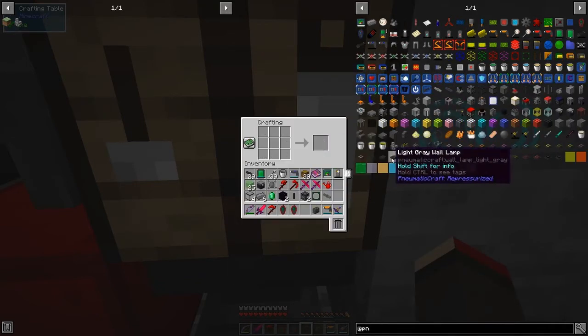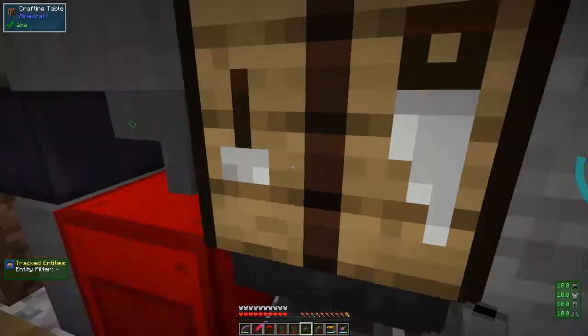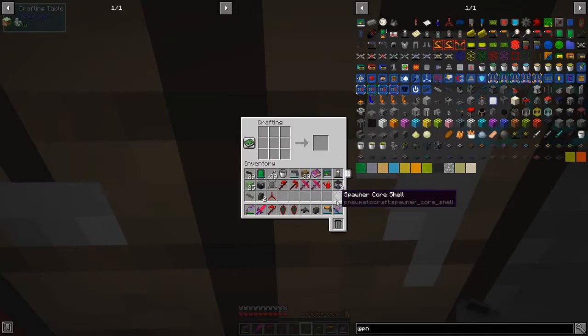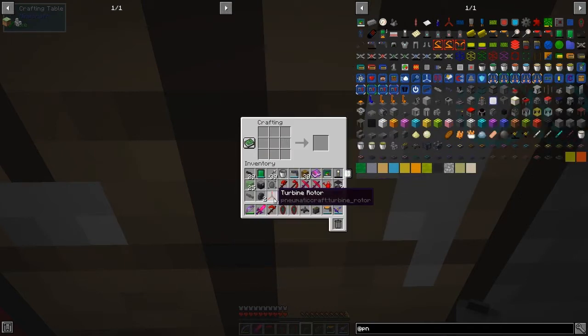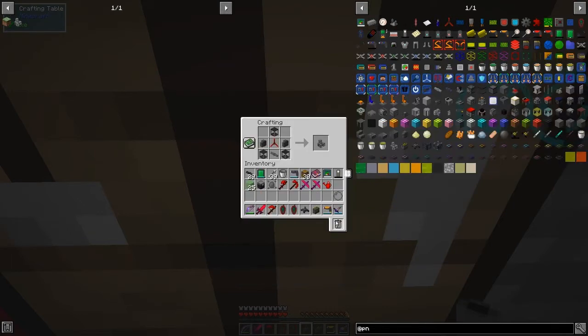The spawner core is the beating heart of a spawner - place it in a vacuum trap to spawn mobs. You can fill it with memory essence, or use a spawner extractor on a vanilla spawner to get an empty spawner and a filled spawner core. We're going to use blazes from the nether. Let's quickly craft up the vacuum trap, the extractor, and the spawner core shell.